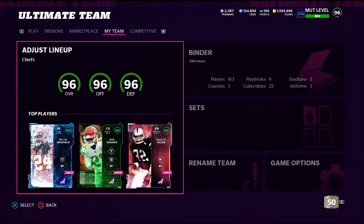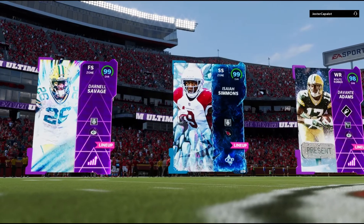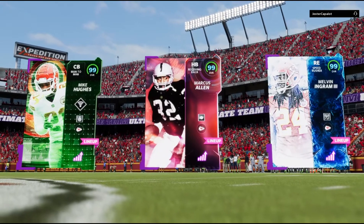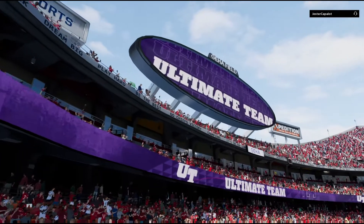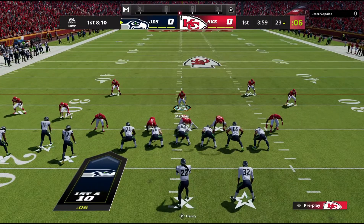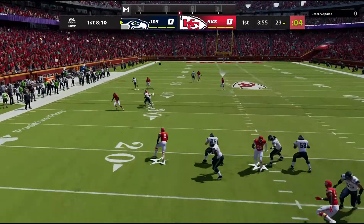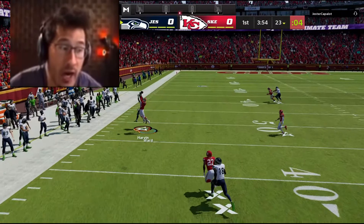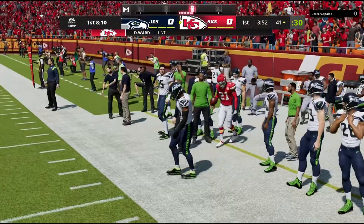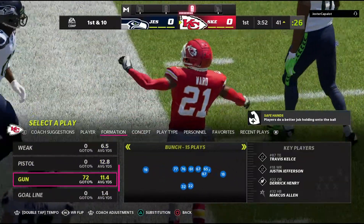Alright, first game. He looks like he has a Packers theme team — Donald, Savage, Davante Adams. Usually if they have two of the same player I just assume it's a theme team. He's in bunch tight end, he's got Derrick Henry, so we're gonna shift the line that way. Denzel Ward played it — I actually can't believe he played that. Wow, I'm really surprised. Okay, great start.